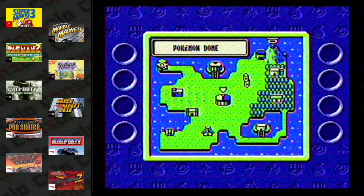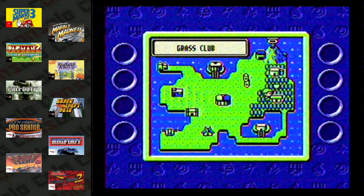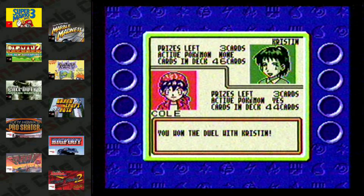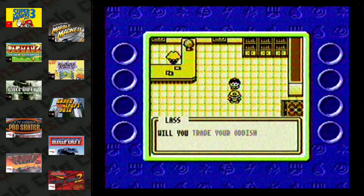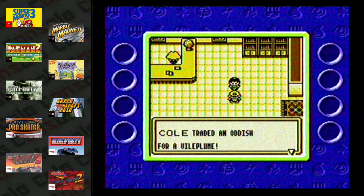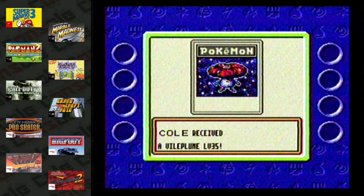Unlike the mainline games, you can choose where you go first. So like any normal person, I go to a place that has a weakness to fire. You duel a few people, then you get the leader, and then you duel them too. I did find this one trade where this guy was going to give me a rare card for a common card, which is extremely unrealistic, but I'll take it.